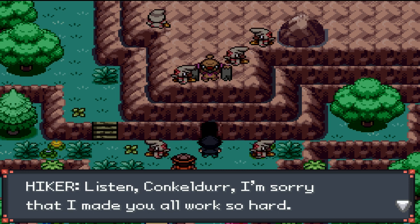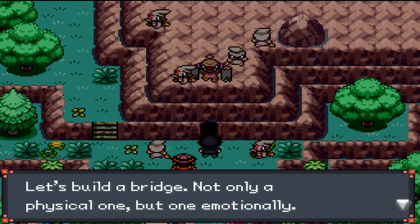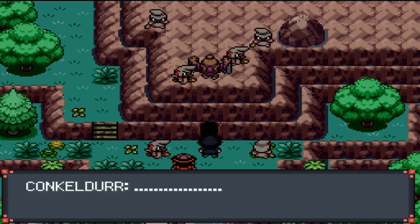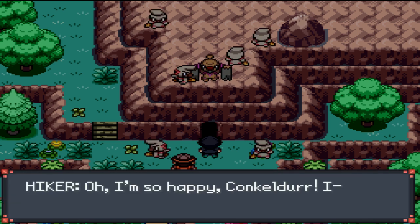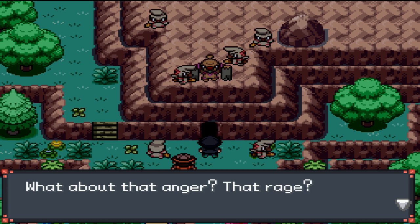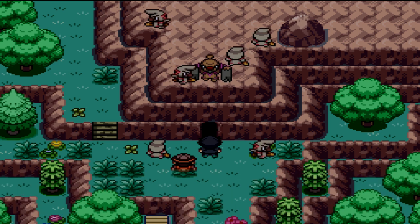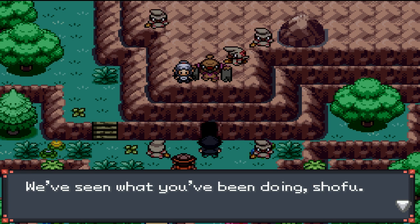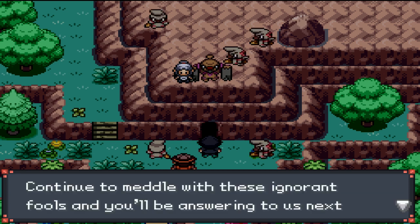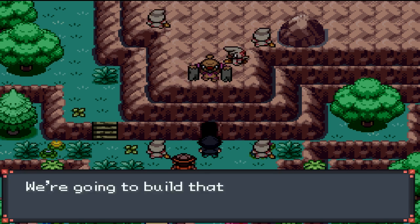Listen, Conkelldurr - I'm sorry that I made you all work so hard. That was my fault. If you come back and work for me, I'll promise to be less rough on you guys. Let's build a bridge - not only a physical one, but one emotionally. You guys are my family, and there's no doubt about that. So will you guys please help? Oh, I'm so happy! Hold up - you're just going to let this guy tell you what to do? What about the anger? The rage? You're weaker than I thought! How dare you interfere with our plans? We've seen what you've been doing, Shofu - stop helping people out at the help center. We can't allow it. Team Anti-Assist. Continue to meddle with these ignorant fools, and you'll be answering to us next time. Can't say I know what that was about, but we're going to build that bridge now. This music is clean.